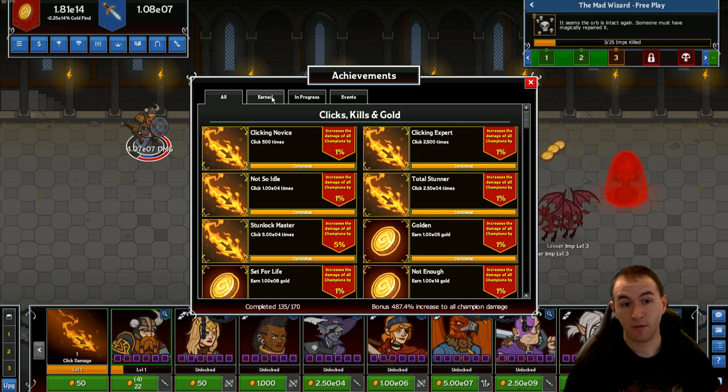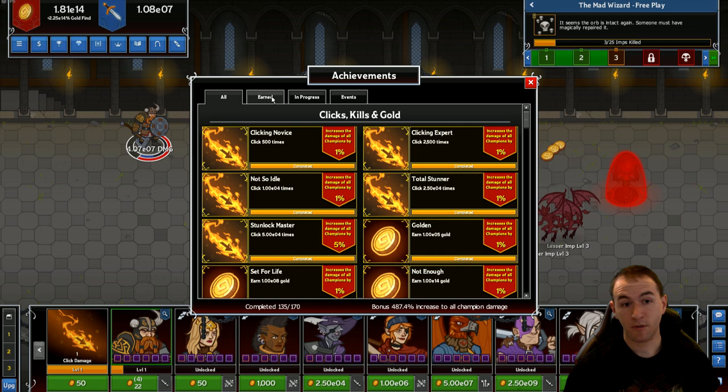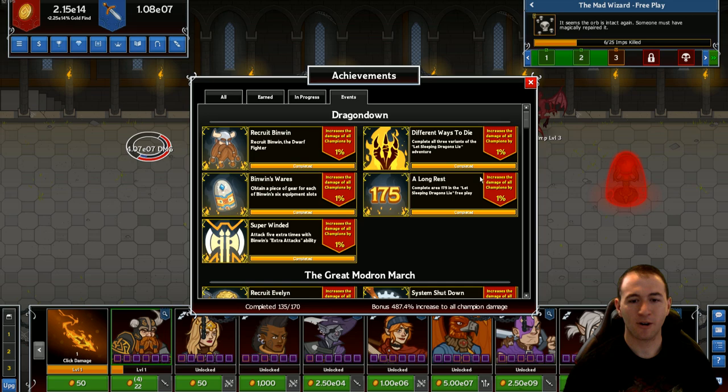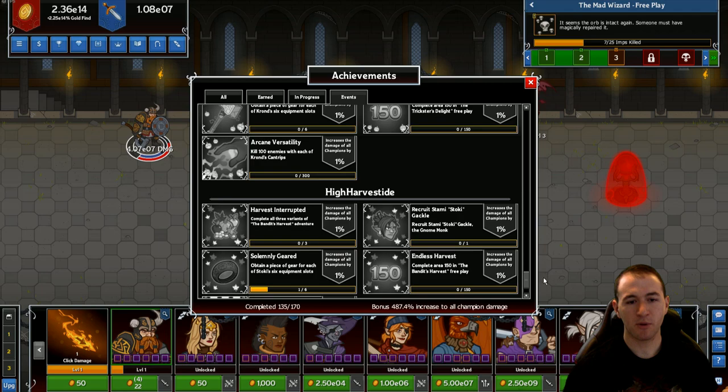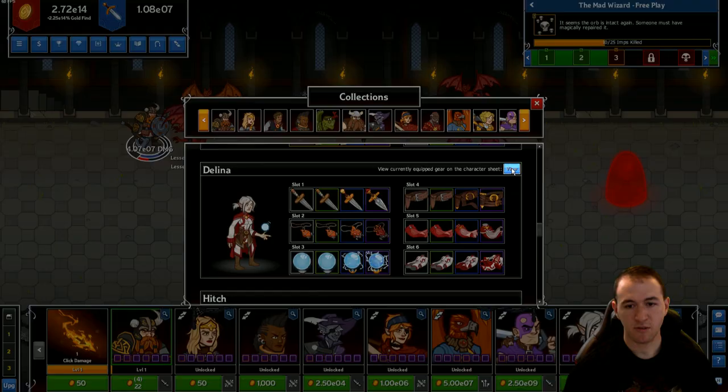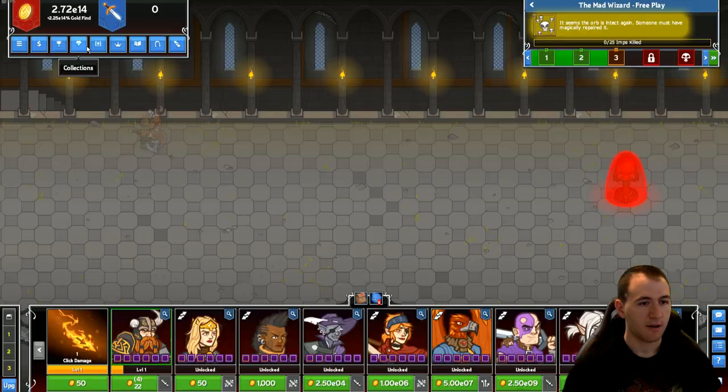Next we have achievements — this shows all the stuff you've earned. You can sort by earned or in progress, which is probably most valuable. There are also events which run every couple of weeks. Moving over, we have our collections button — this is where you can see all of your champions and how geared they are or not. You can click to view a specific person.